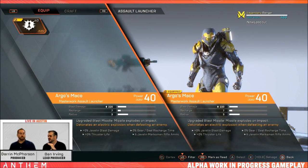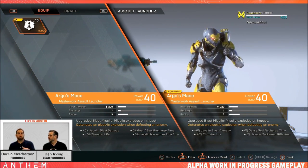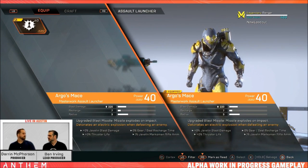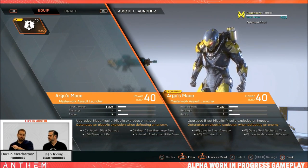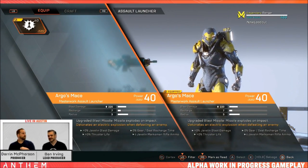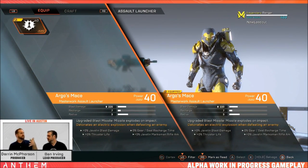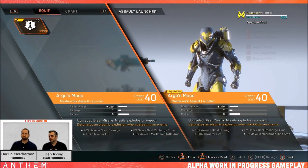Masterwork and Legendary gear will be the only gear that is named — essentially more powerful versions of lower rarity gear. Worth noting: just because something is Masterwork or Legendary doesn't mean it will have a primer or detonator attached. It's entirely possible to have abilities with neither at that rarity, so do make sure when equipping items you check for this, because self-combos when playing solo will help you defeat enemies quicker.